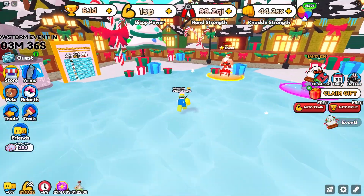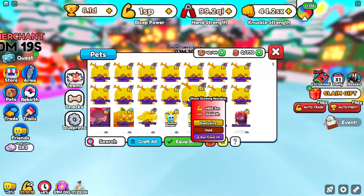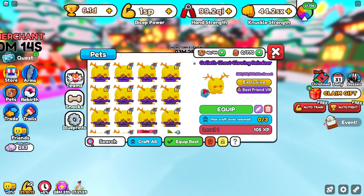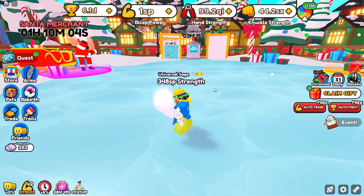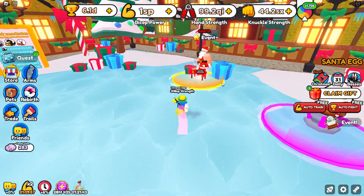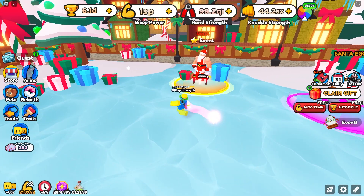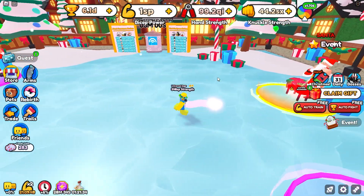We're not really sure what the accessories are gonna do. I kind of doubt they'll increase pet strength since there are already so many things — adding another thing on top would make it confusing. It's most likely they're gonna add a brand new area with a second portal where you'll probably be able to fight another boss. Maybe it would be like an elf or something. Maybe a new event egg as well — that would be pretty cool.